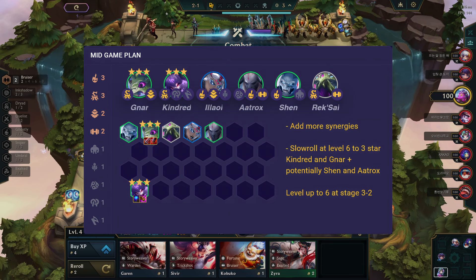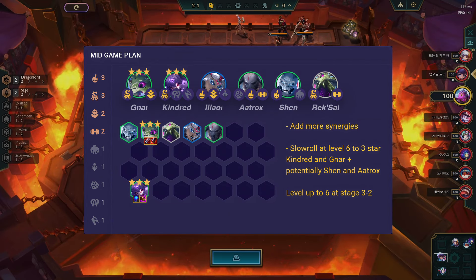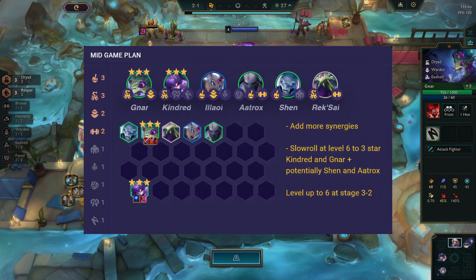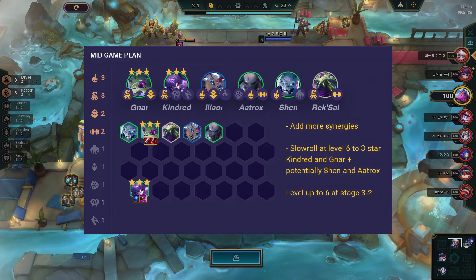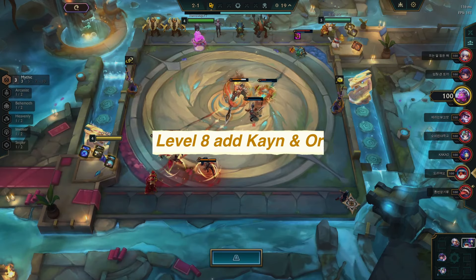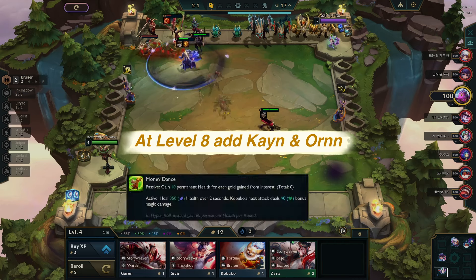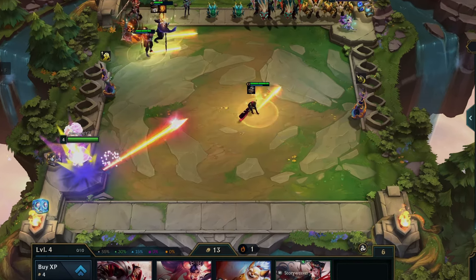For early game strategy, play around Dryad or faded units. Make sure to be on an early win streak. Level up to 4 at stage 2-1 or go on a lose streak. In the mid-game, add units like Shen, Lillia, and Aatrox. Slam AP items on Kindred and AD items on Gnar. Level up to 6 at stage 3-2. Slow roll at level 6 to 3-star Kindred and Gnar — you can also max Shen and Aatrox. Later on at level 8, add Kayn and Ornn. Adding Azir at level 9 completes the board.